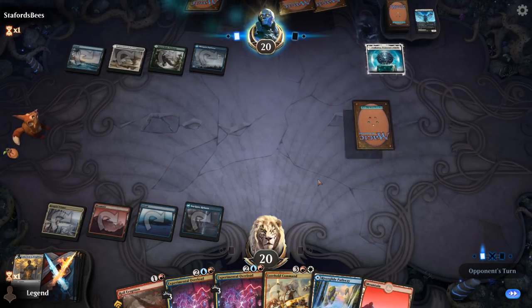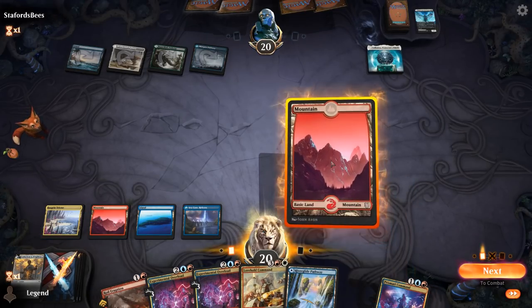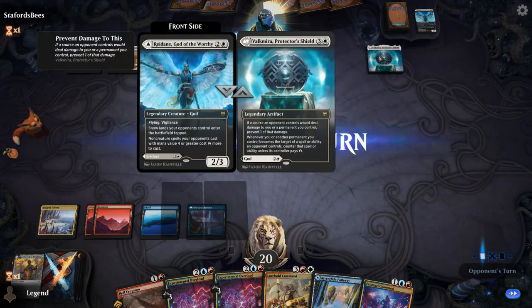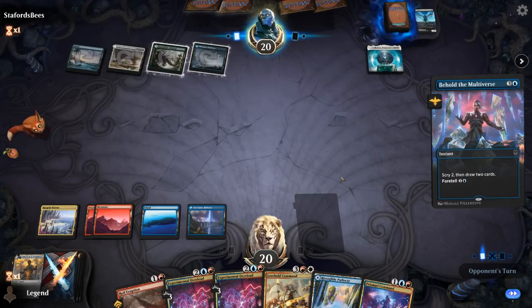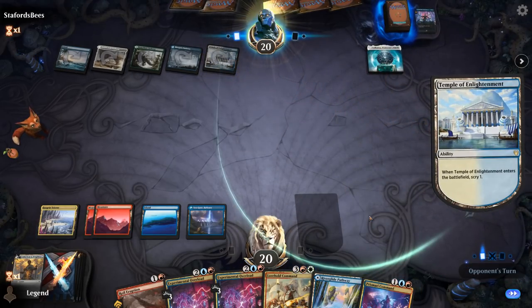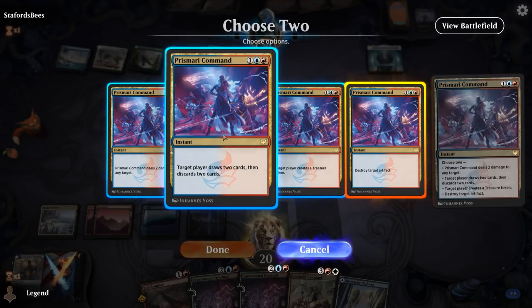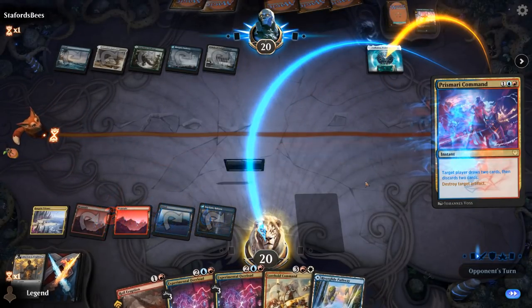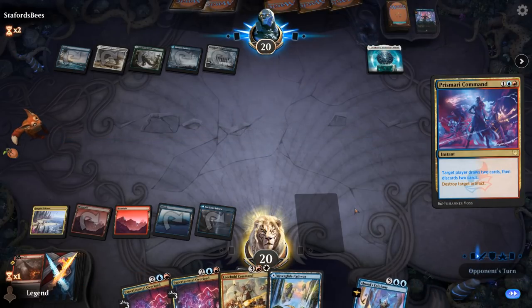Opponent foretells twice. There's Prismari Command for the Shield — we can blow that up. Opponent casts Behold the Multiverse for four. We'll destroy an artifact, and then either make a Treasure token or draw two and discard two. Finding Kodi would be nice, so we draw two and discard two. Epiphany's not bad — one land can go, and I'll ditch a Royal Eruption, which also makes our Overload better.